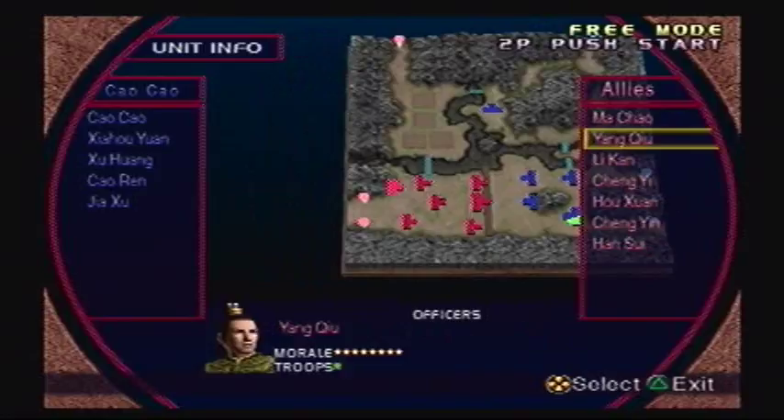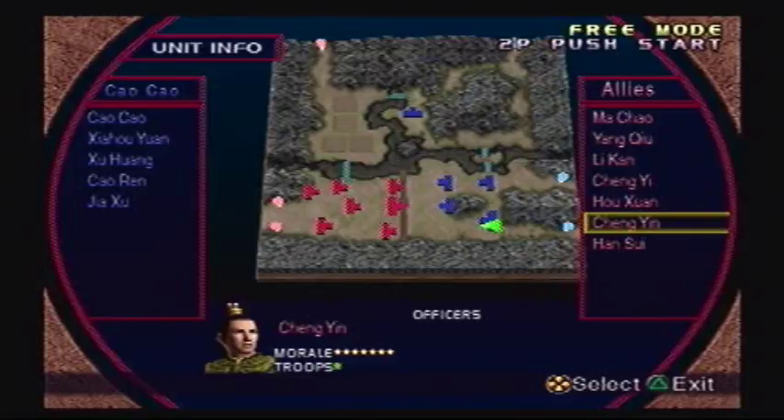For the Allies, you have Machao with Pongde and MaDai, Yangqiu, Li Khan, Shang-Yi, Oshuan, Shang-Yin, and Han Sui. Alright, let's get started! Hopefully I don't mess up.